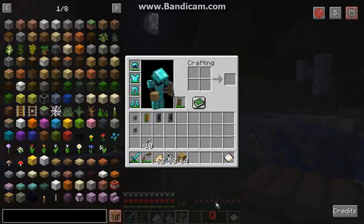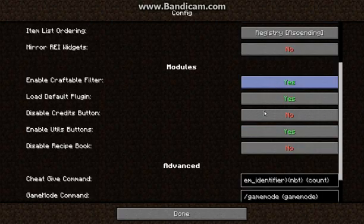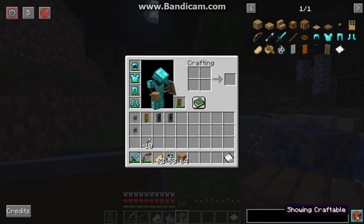You can mirror it to the left side if you wish, compared to the right by default. You can also enable the crafting filter, which is the following here.